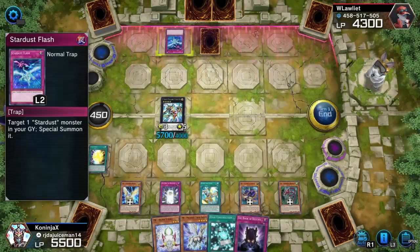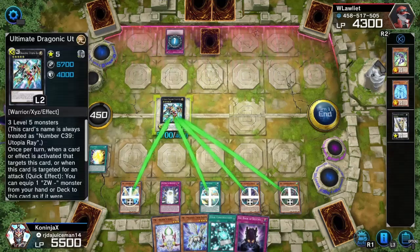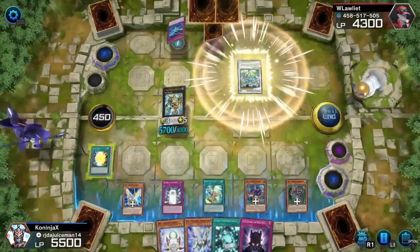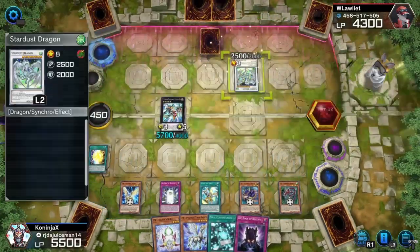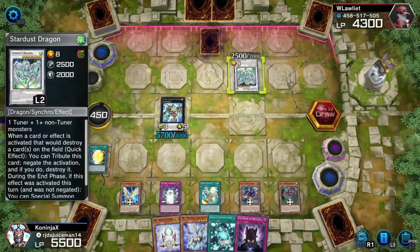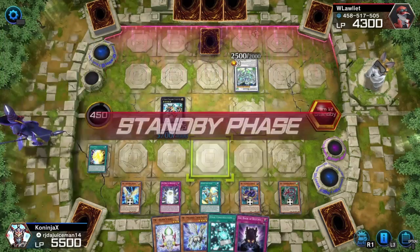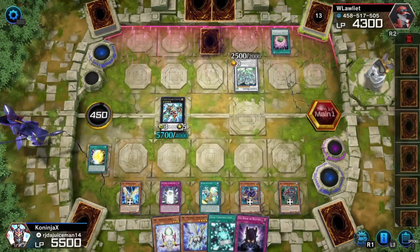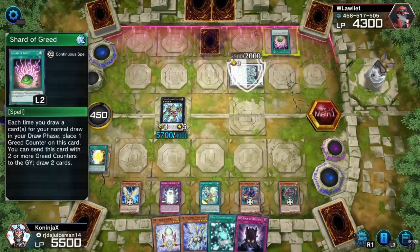He's going to summon it back. Turn change, draw phase. Let's see what you do, dude. I don't think you can get rid of Ultimate Dragonic Utopia yet. Shard of Breed — draw phase, end phase. Your opponent cannot respond during your draw phase — place one Shining Draw in your hand. Let's do that.